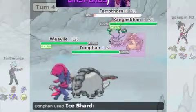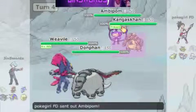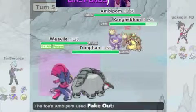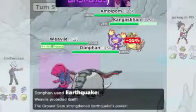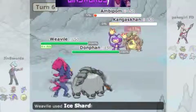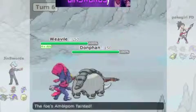Now my opponent's Kangaskhan goes for Protect. And despite my opponent's Ferrothorn getting a Custap Berry, I use Priority by Speed, so nothing happens except Ferrothorn dies. Then I Protect with Weavile, and Dawnfang goes for Earthquake with an Earth Gem — boosted — dealing out some big damage.